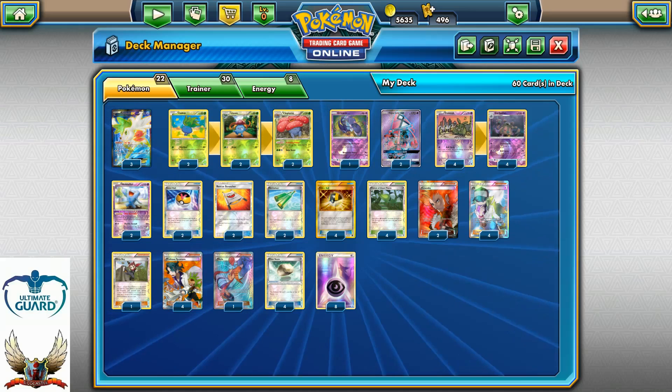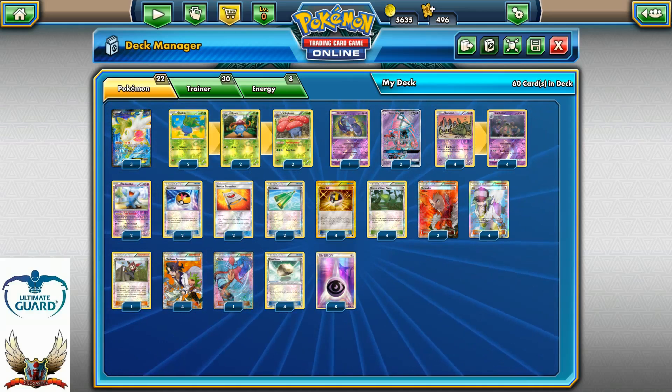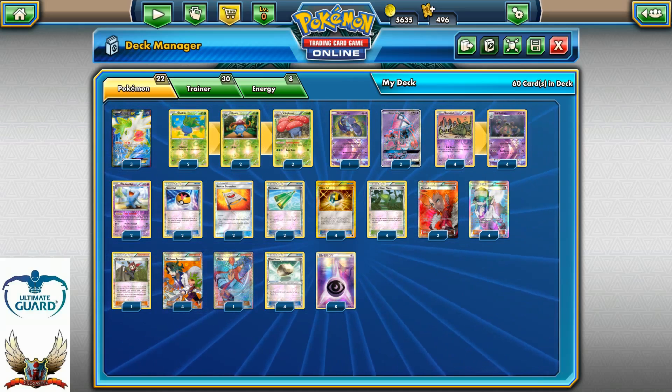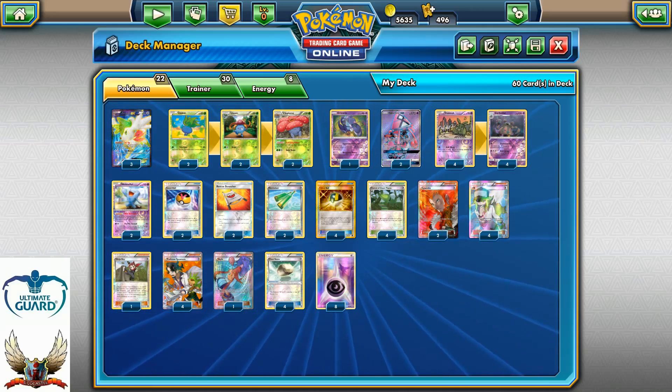Remember, you're going to need 14 item cards in your opponent's discard pile to hit 280 damage. If you have 13, that's 260 minus 20, which is 240 — not enough for the knockout.